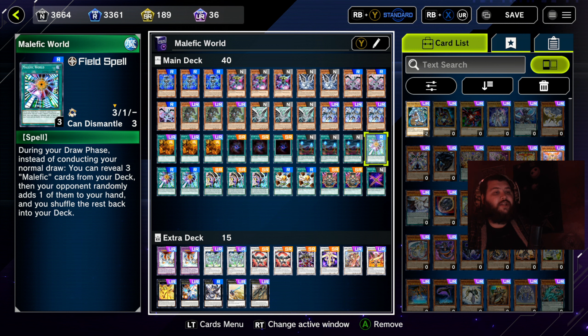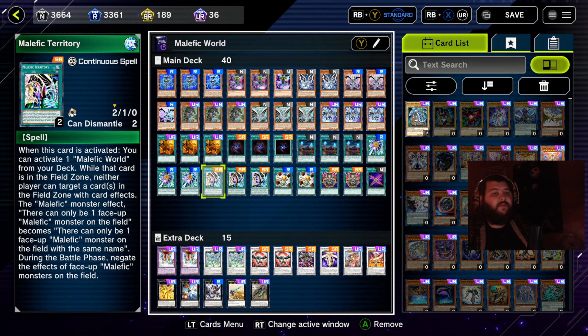Three copies of Malefic World — of course this is necessary for the deck as the field spell for the Malefic archetype. During your draw phase, instead of conducting your normal draw, you can reveal three Malefic cards from your deck, your opponent randomly adds one of them to your hand, and you shuffle the rest back into the deck. The field spell effect basically acts like a Bingo Machine Go for Blue-Eyes.